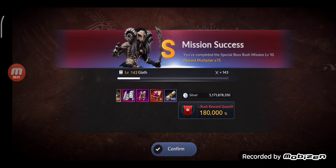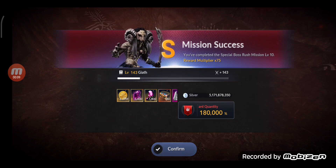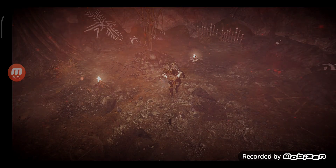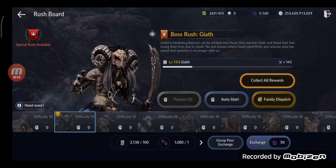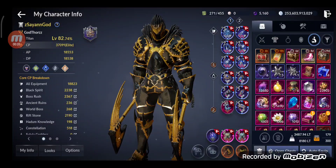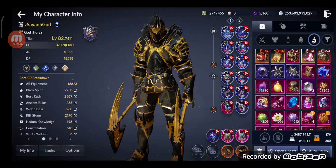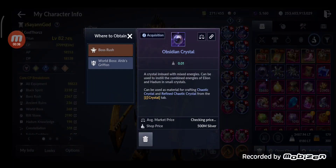I found all the special runs. This is the last one I did — I got a 180,000% multiplier, which gave 6.3 million Action Gold Coins and lots of other stuff. I also gained Obsidian Crystals, and I'm going to craft some Chaotic Crystals from that.